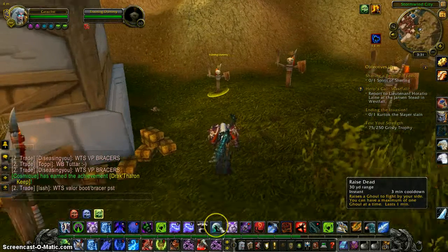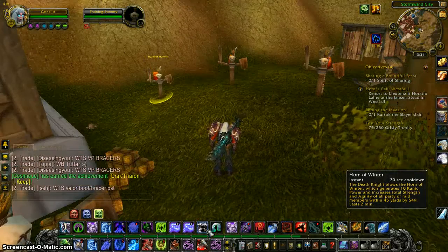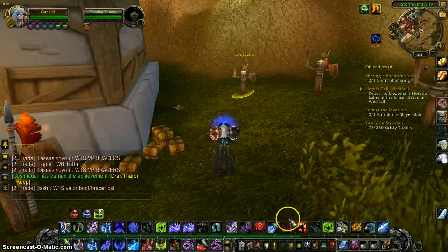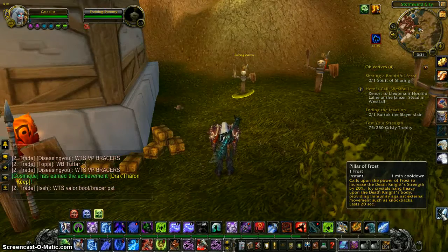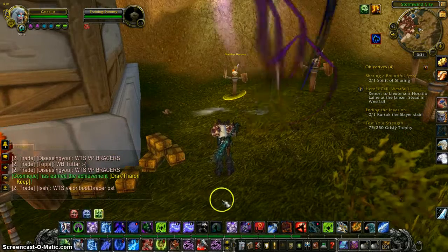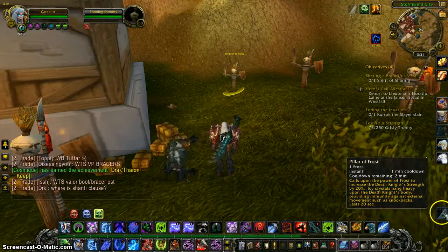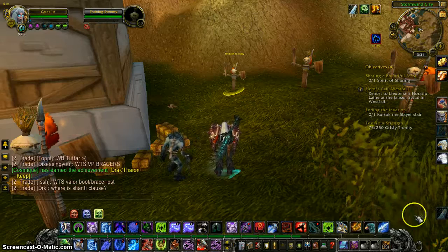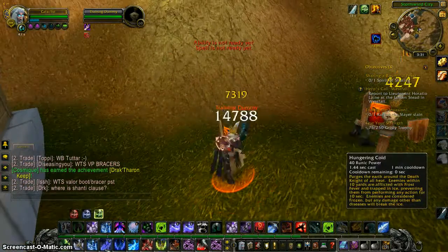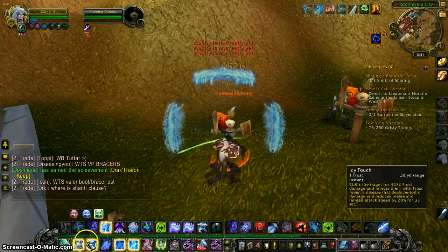We start out summoning your Raise Dead. First of all, use Horn of Winter, because it increases your strength and agility. You're going to want to use Pillar of Frost, but we're going to do that after we summon our Raise Dead. Now we've got some extra DPS with our pet. Horn of Winter, Pillar of Frost. Now we're going to use Howling Blast, Plague Strike, Obliterate, Frost Strike.